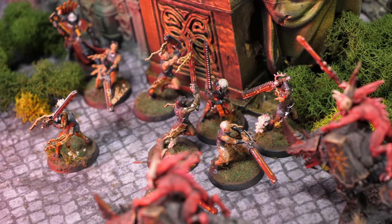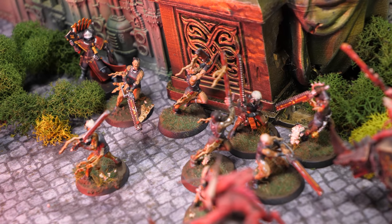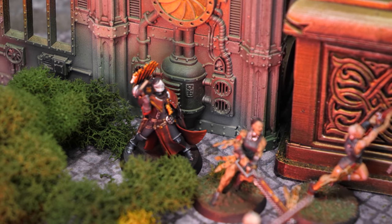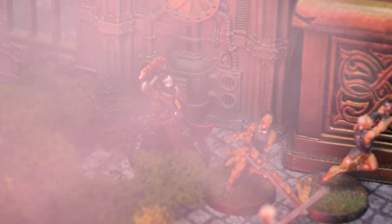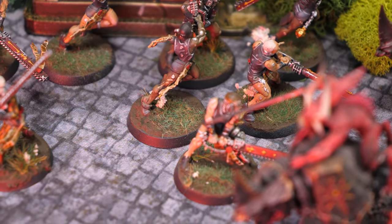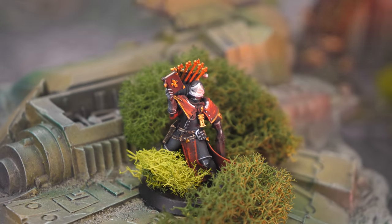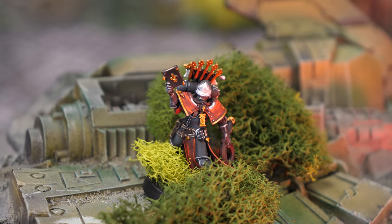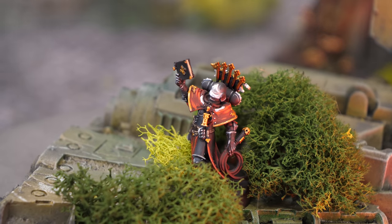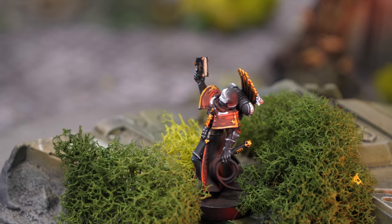Additionally, while she remains within six inches of the unit, she grants them plus one to wound. This is a really big deal because the plus one to wound stratagem now only works on Zephyrim, so this is the only place to get that plus one to wound. Being able to have this on a really cheap unit that can keep up with the Repentia is a big deal. It's absolutely the biggest change, the biggest glow up, certainly compared to what she was before. We'll see if her newfound abilities are enough to help the Repentia with the fact that they've lost Advance and Charge as a stratagem.